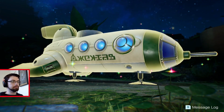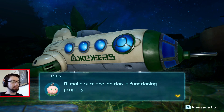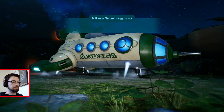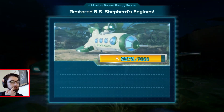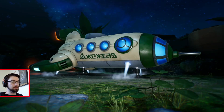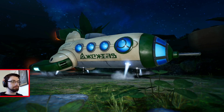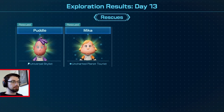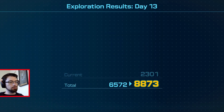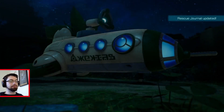Sparkling. Sparkly-um. We've got enough energy stored up that we should have no problem restoring the SS Shepard's engines. Mission secured — restored SS Shepard's engines. We've stored up plenty of energy and expanded the radar search area. The engines are ready to go again too — we could theoretically leave. Now we can take off at any time if we could only find our pilot. Until then, the SS Shepard remains grounded. Well, maybe that's our pilot there. We went from 59 to 100% done in one day — I think a lot of that was Cave of Beasts.